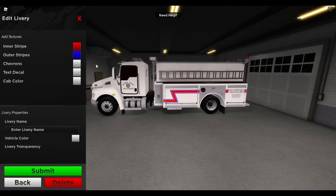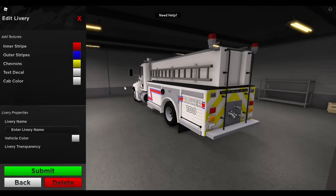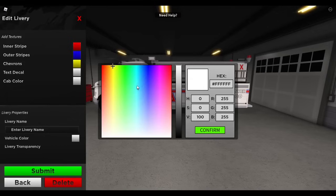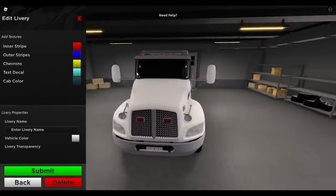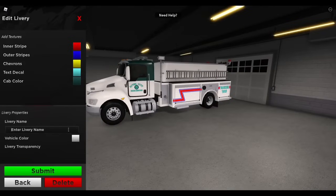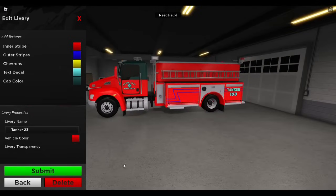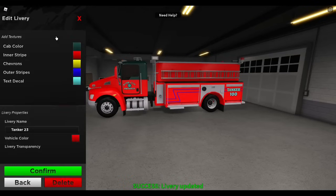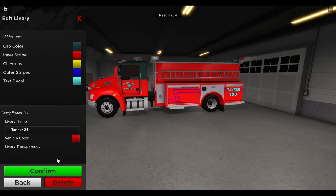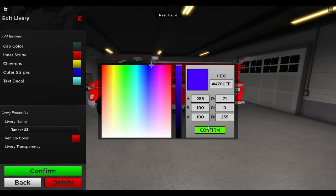Outer stripe and the chevrons, which will be in the back — as you can see the colors change there. Text decal and cap color. You can make these any color you would like, and then you can come down to vehicle name or livery name. We will call it 'tanker 23'. You can edit the vehicle color here — we will make it a red vehicle. Then hit submit. You can come back and edit the vehicle at any time after you have submitted it just by clicking the word 'tanker 23', then coming back through and doing the same thing you did the first time.